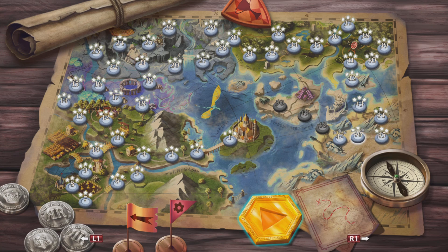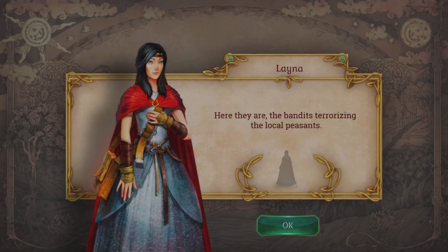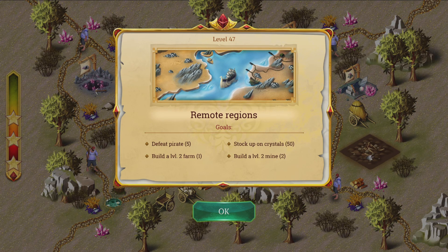Can you imagine if they did not add easy mode? Good luck with that in this game — it's going to be so hard to beat all the levels on normal. 'Here are the bandits terrorizing the local peasants — teach them a lesson. They can no longer rob and break other people's things without consequences.' Yeah, they're basically pirates as I can see there. Pirates and bandits are pretty different — if you watch One Piece... okay, anyways, never mind. Alright — defeat five pirates, and we need lots of food and crystals. 50 crystals, level 2 farm, just one, two mines. Gotcha. Level 47, we're almost there.